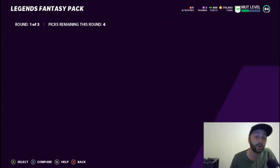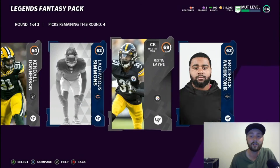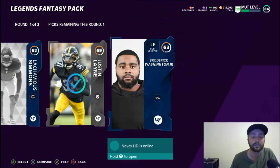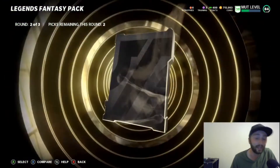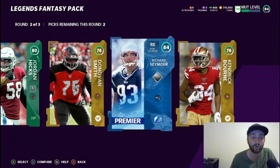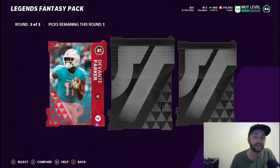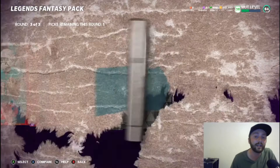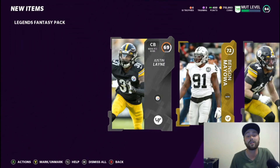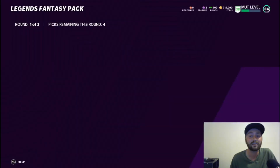Hopefully every pack is like that - if we can just get every pack like that we are going to be rolling. Elite in the second round - 84 Seymour, pretty solid. Two elites in the second round: 81, 81, and 83 Merlin Olsen. While we didn't get anything really good, I think that's actually pretty solid based on the fact that we got three elites in one pack.